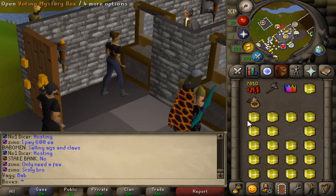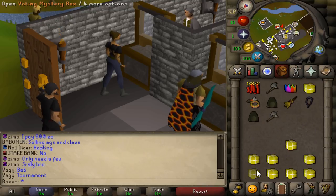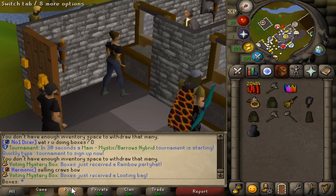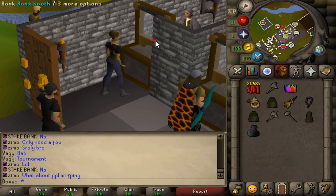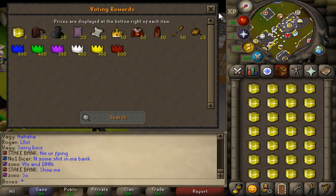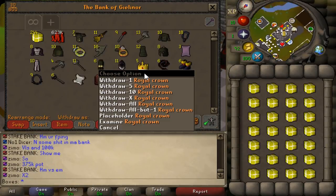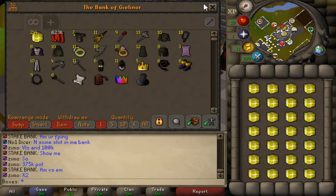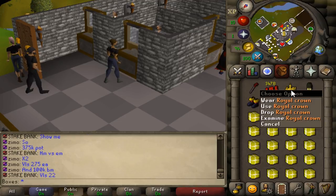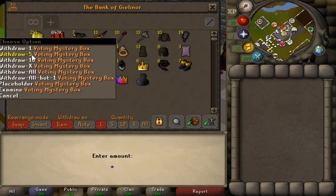Rainbow party hat — there it is boys! It's a pretty expensive party hat too. Looting bag as well. Spamming the yell right there — boxes received, rainbow party hat received, looting bag. And if I'm not wrong, I think the only way you can get the royal crown is from the voting shop, which makes those really expensive — 50 vote points each for a royal crown is absolutely bank loot.